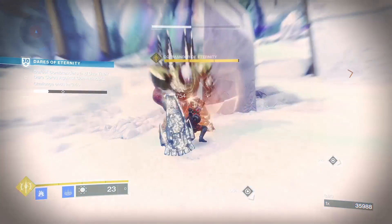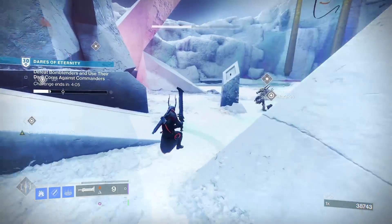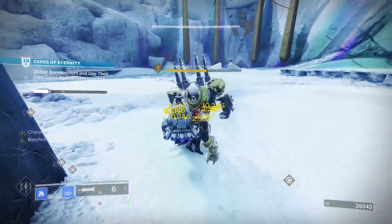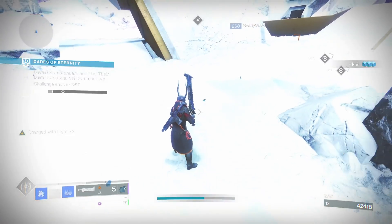Melee one of them to break the shield and leave, then throw the Relic at a different one. Now come back and kill the first one who no longer has a shield. This can speed up the encounter, especially if you have a teammate who can remove three shields and you follow behind to kill the bosses.